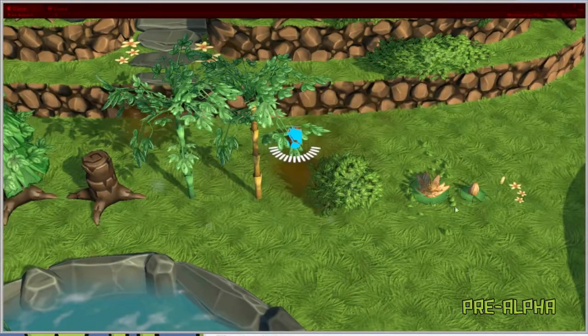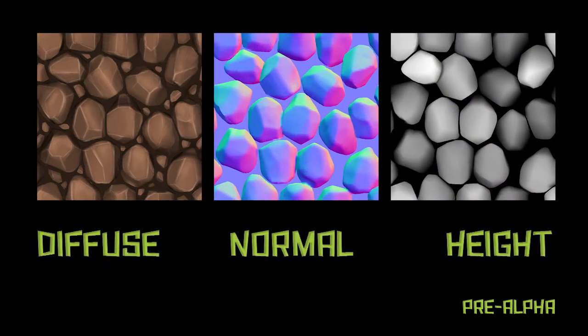When Prisa hasn't been creating plants, she's been working on new tiled textures for the various terrain types we'll have in the game. We currently have iterations of grass, dirt, and rocks that we're quite happy with, and this will be massively expanded as we move over to new areas and settings. What you see here is a diffuse map which defines the color, a normal map which provides surface detail for the way lighting hits the texture, and a grayscale height map.